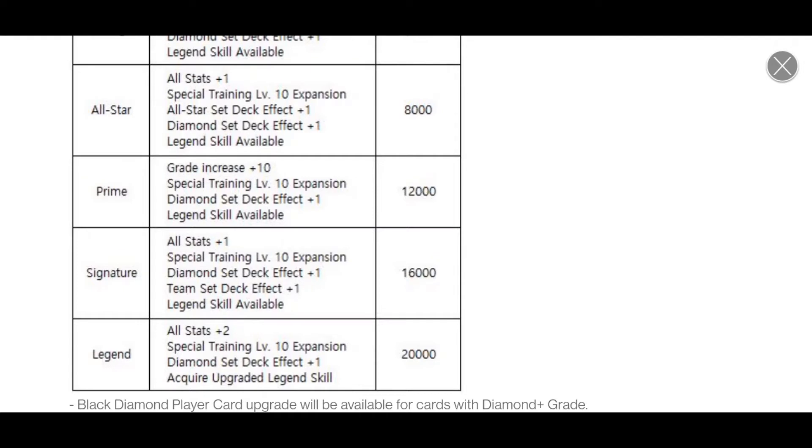So if I wanted to increase my Jack Flaherty from diamond to black diamond, the way that this experience works out, I would either need 160 Black Diamond XP pieces, or eight gold signature Jack Flaherty's, or two diamond Jack Flaherty's. For prime, you need 15 golds, or four diamond cards, or 120 pieces. For regular, you only need 60 pieces, or 100 gold cards, or 25 diamond cards.